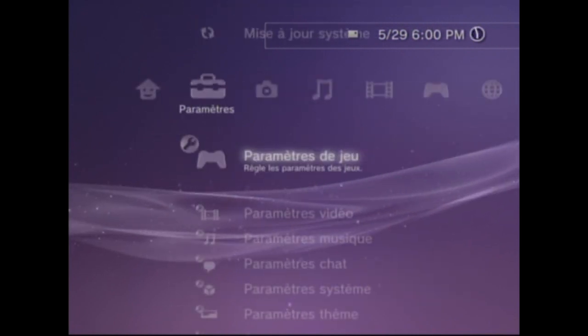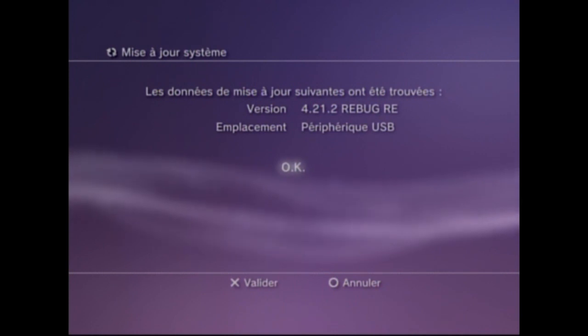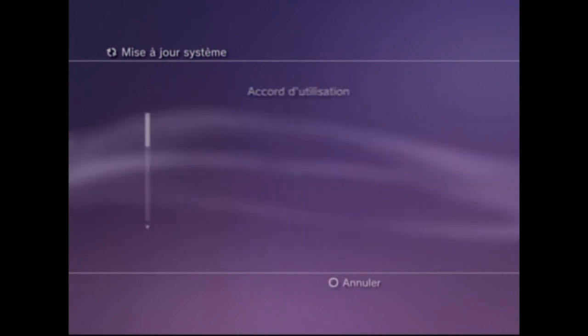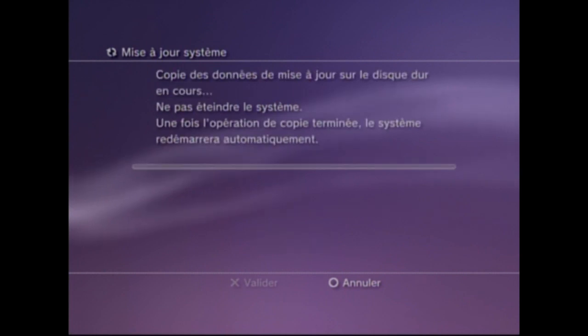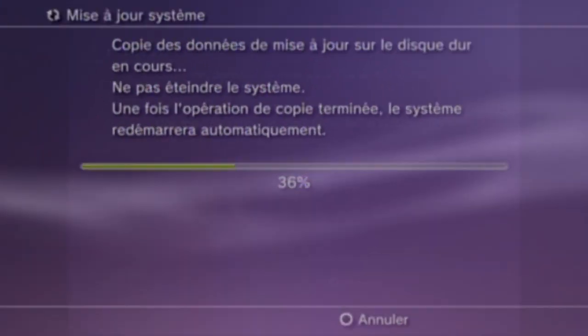So when you're back on your PS3, you're going to install the 4.21 Rebug mod, and don't forget to put your USB device in your PS3. So you click on OK, and you're going to accept the license agreement, and you're going to start the update. And I'm going to teach you what to do right after the update.